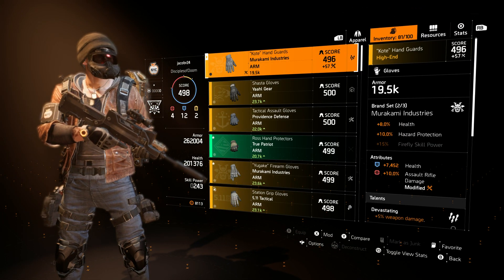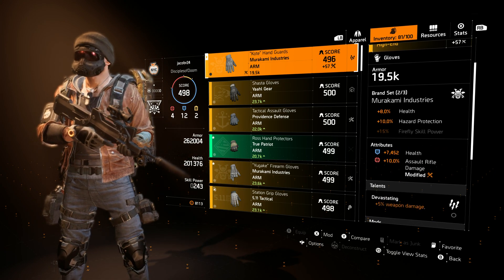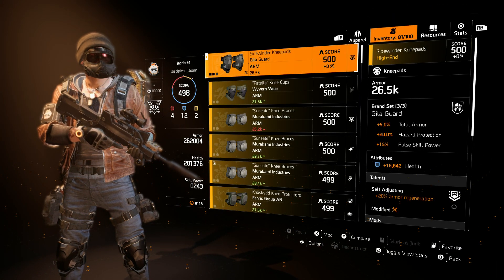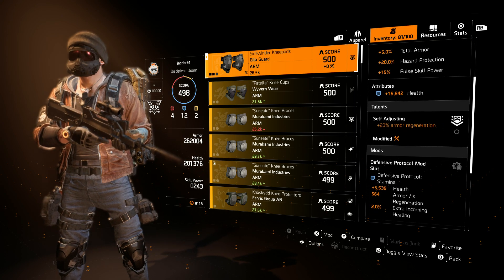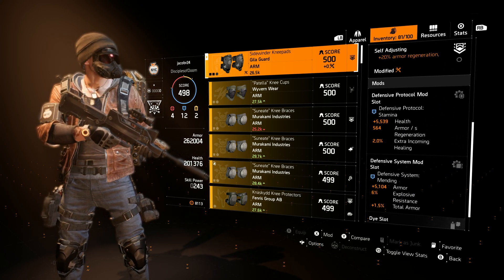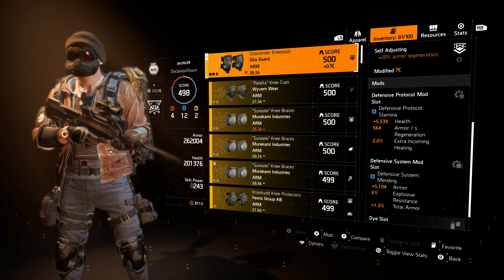Next are the gloves, which are Murakami Industries — giving hazard protection for the two-piece, 7,000 health, 10% assault rifle damage, and 5% weapon damage. Then the knee pads rolled for 16,000 health with armor generation, and two defense mods with armor and health. They also have extra incoming healing, total armor, explosive resistance, and armor generation.